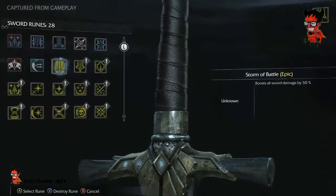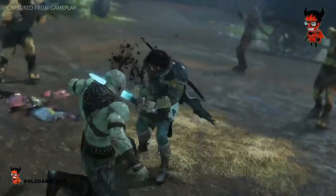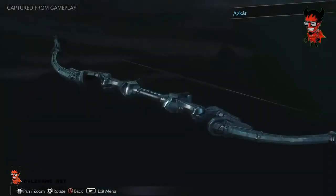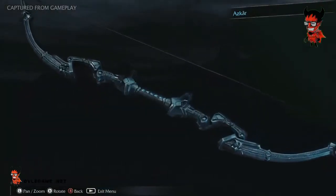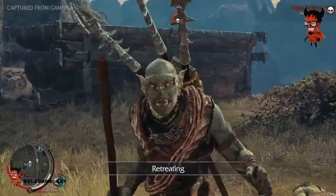Epic runes are rare and powerful upgrades that can make Talion's weapons even more legendary. Crafting epic runes to his sword Erfeil, his bow Askar, and his dagger Akarn will make them known and feared by every beast and enemy in Mordor.